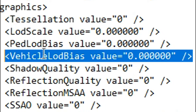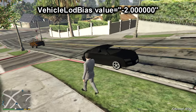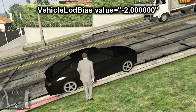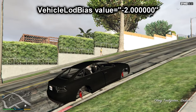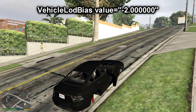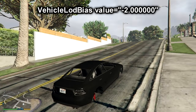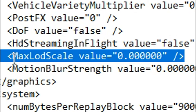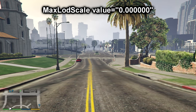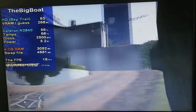Vehicle LOD Bias does the same thing but for the vehicles. Setting it to minus 2 makes all of them low poly. But when you drive, the game still renders the high poly model for the vehicle, but without the wheels, making it look like a high-tech hovering car from a 240p 2009 Future Concept. By far the most drastic one is Maximum LOD Scale, which controls the draw distance for pretty much everything. Setting it to minus 2 does this.